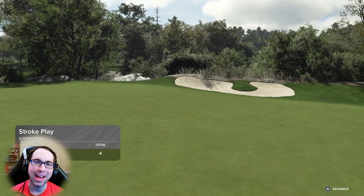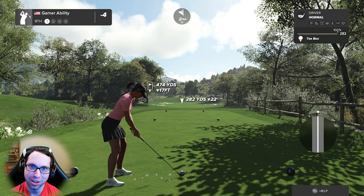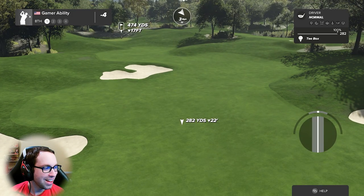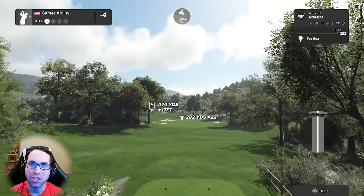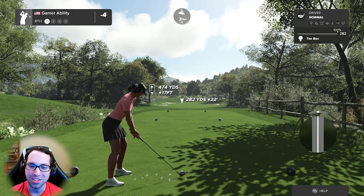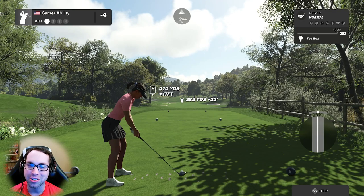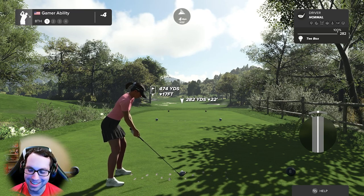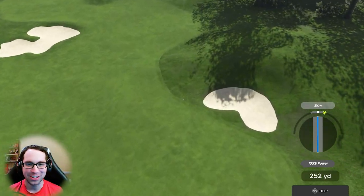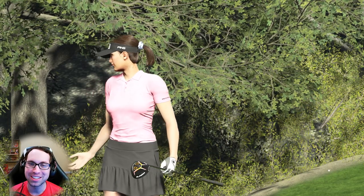Funny story — chat is usually really good at clipping things, right? But chat likes to clip the bad shots, the funny moments, words I mispronounce. But when it comes to my first ace, the day I did a shot dedication, I was leading a tournament by five strokes in career mode... I exceeded the shot limit on the 18th hole and lost. Chat clipped that full sequence. Chat clipped me discovering the TaylorMade pizza ball and how excited I was. They didn't clip the ace. So it's forever gone — nobody will ever see that ace.